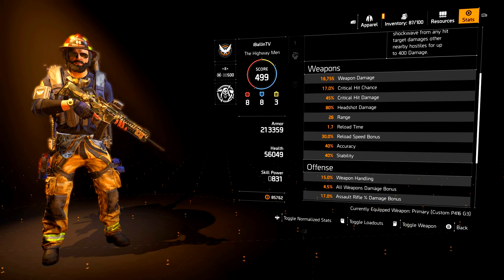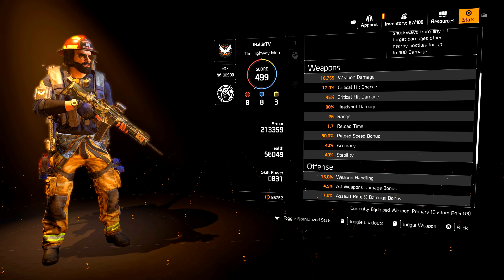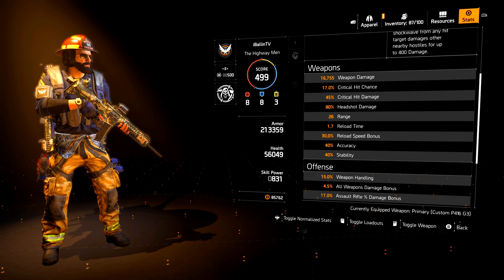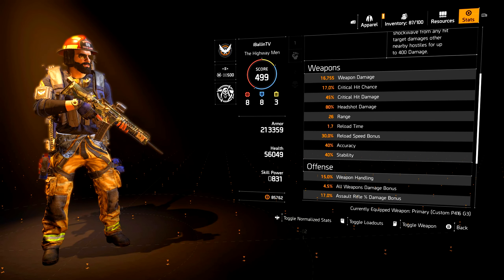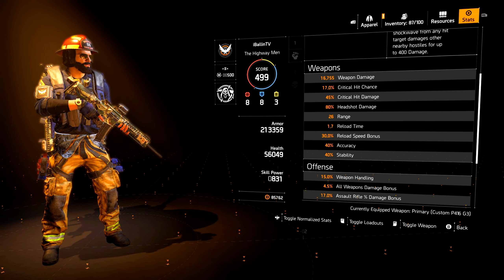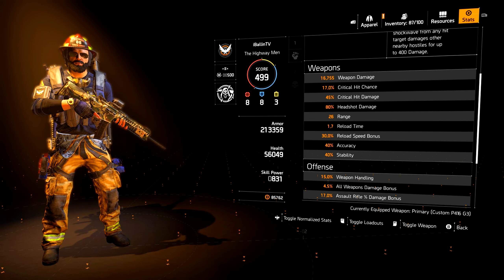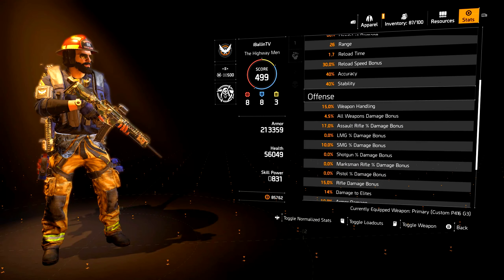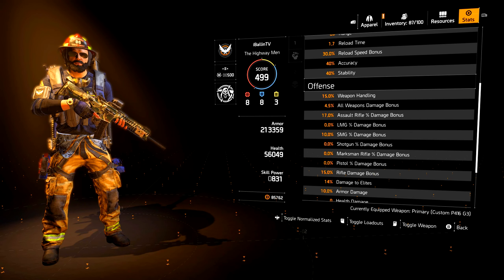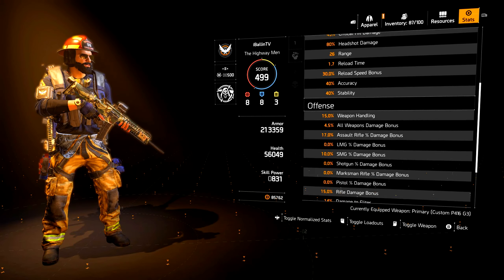You can see I have almost 17,000 weapon damage, 17% crit hit chance, and 45% critical hit damage. My headshot damage is 80%. I also have a 10% SMG damage bonus and another 4.5% damage for all weapon bonus damage. That percentage will go up once I finish this new build I'm working on — I haven't done many recalibrations yet.